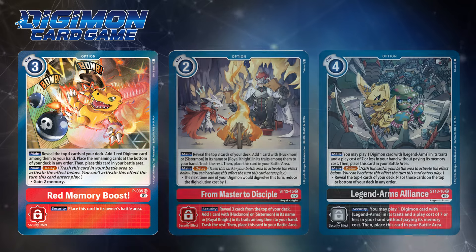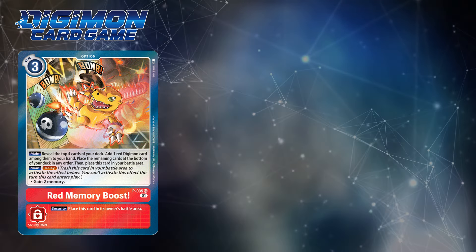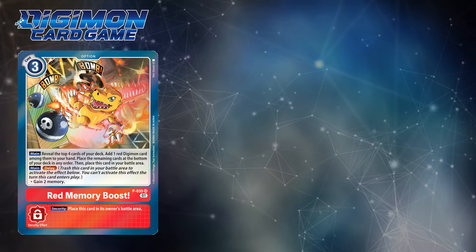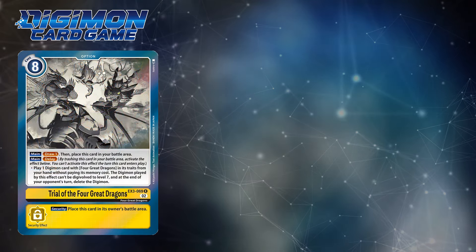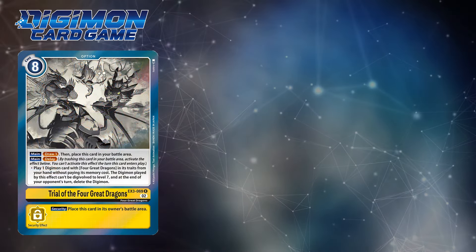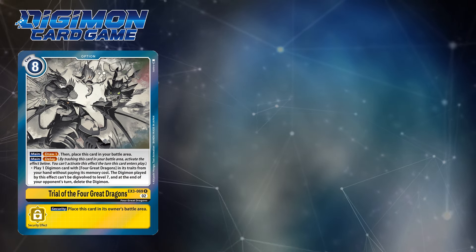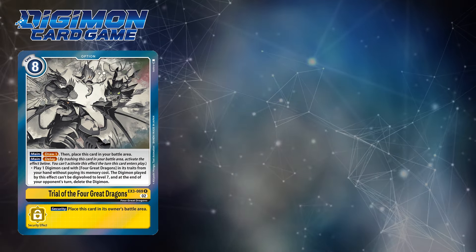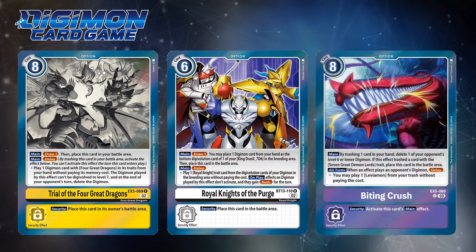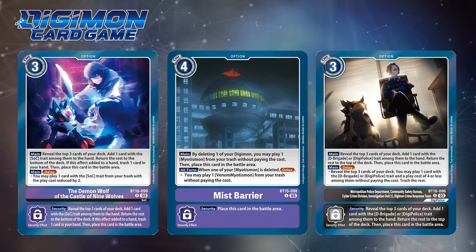Moving into EX3 and beyond, this is where delay options would significantly change what delay effects would do. Memory? Cost reduction? Nah — we're going to start playing Digimon. EX3 would introduce the first delay effect that would play a Digimon, being the Trial of the Four Great Dragons. And while this deck would live in meme tier for the most part, significant decks that would obtain this ability weren't just limited to the Royal Knights or Leviamon, but even Machinedramon, Myotismon, and with the next set, Digi-Police and Fenri Lugamon.